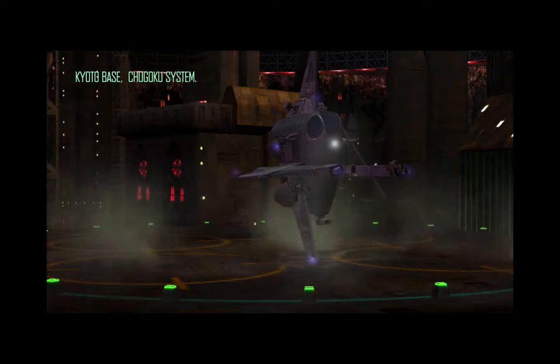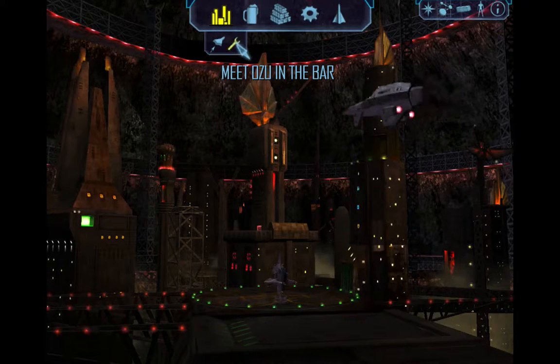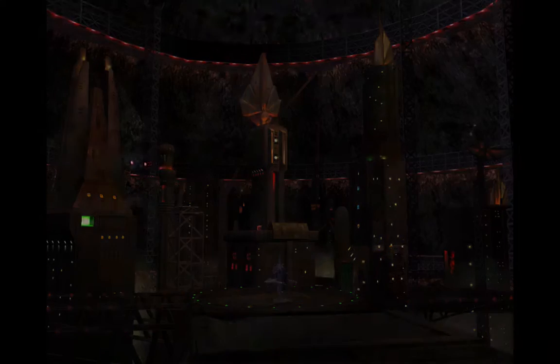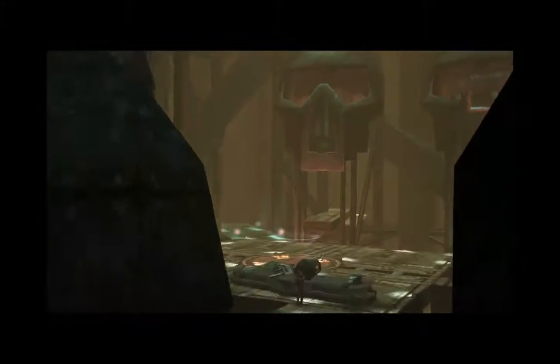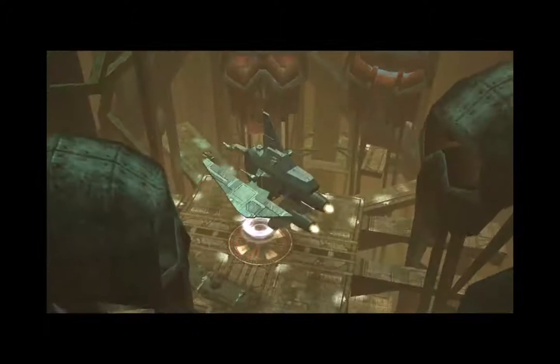Here's the Kyoto base. Very good. First, we need to meet Ozu in the bar. Before doing that, I need to repair my ship. Actually, I need to spend a little bit of time here at the equipment dealer, because now that I'm at level 16, I can buy class 6 equipment.